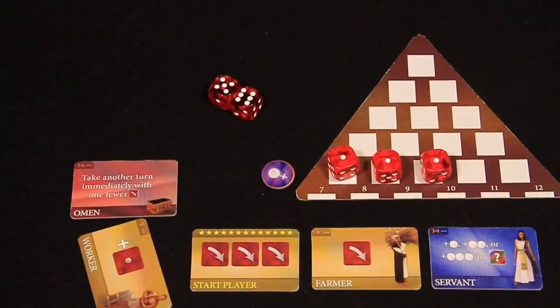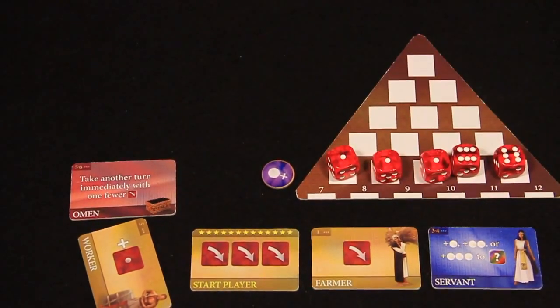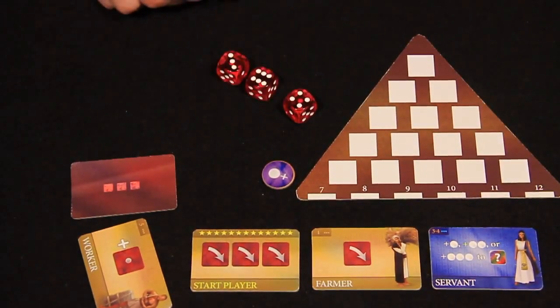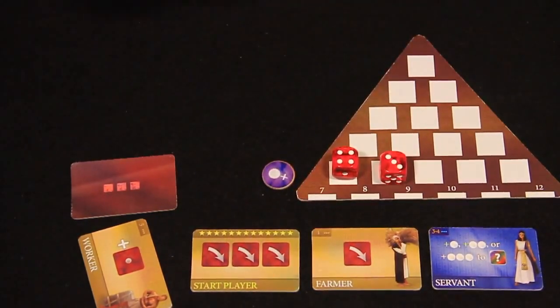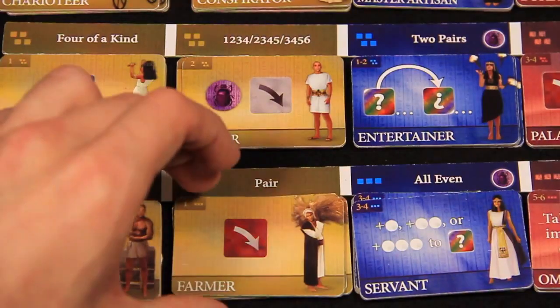Discard any used tokens and turn used yellow or blue tiles sideways. If you use a red tile, turn it face down. Red tiles can only be used once per game. After modifying your dice, you must lock at least one by placing it in your pyramid. You may reroll all remaining dice. This process continues until you decide not to lock any more dice. Then you choose a tile.